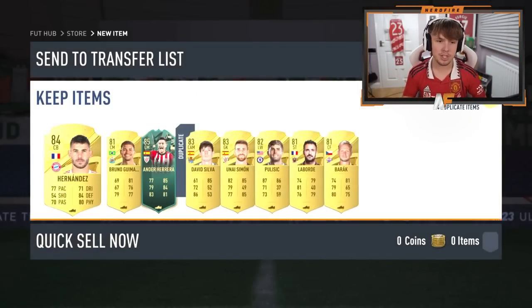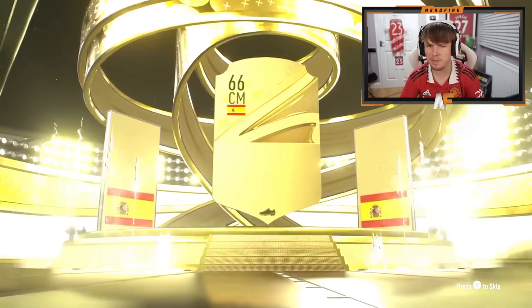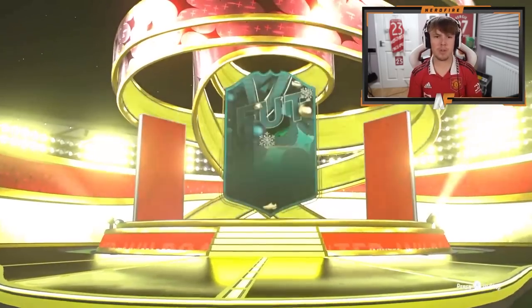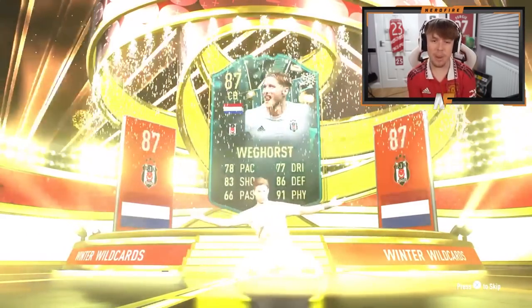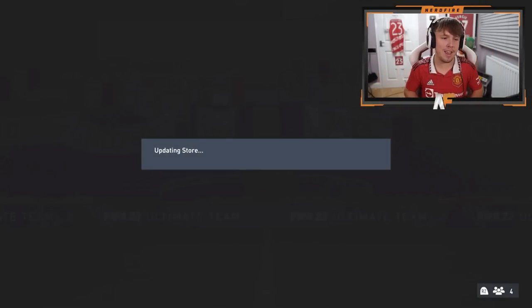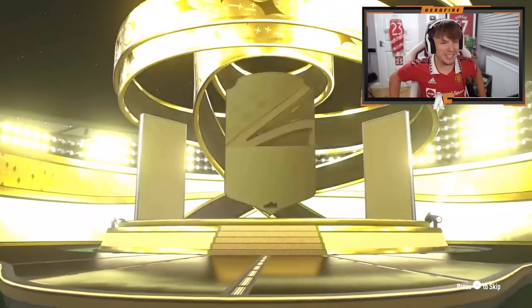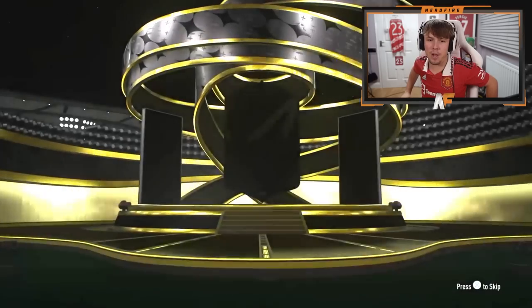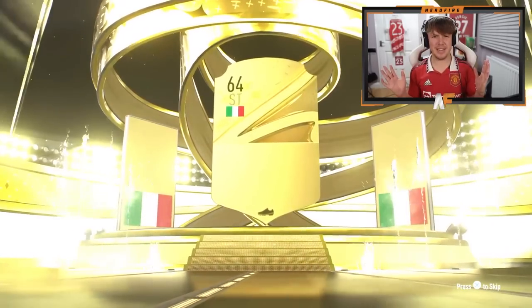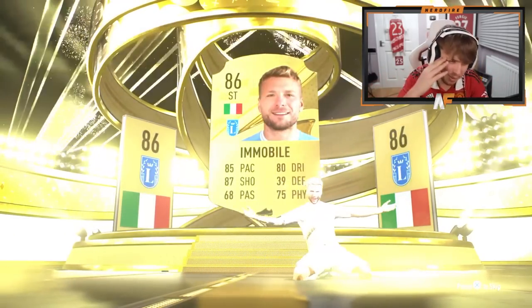The 80-plus times 8 is giving him a Winter Wildcard — it's probably Herrera I think, but it's a Winter Wildcard. I didn't even pack one myself, which is kind of annoying. Another walkout — maybe from an 80-plus times 5 — going to be Parejo. Any fodder is good fodder. Another Winter Wildcard — probably Verratti? 87 rated, pretty solid. That was actually the Winter Wildcard guaranteed pack. 81-plus times 11 now — not a walkout, I can't remember his name — Savage or something. 84-plus players pack — inform walkout again. Is this Taremi? Yeah it is, 87 — very good stats on that card.